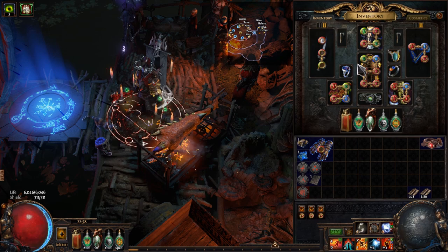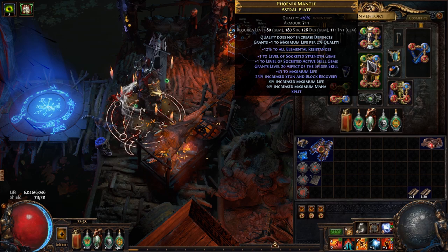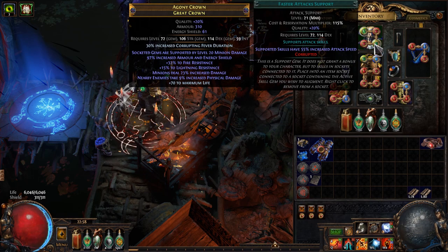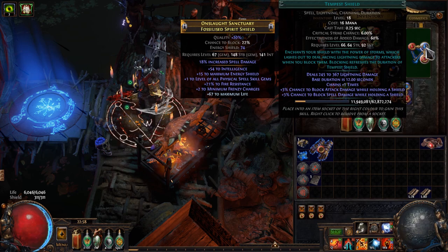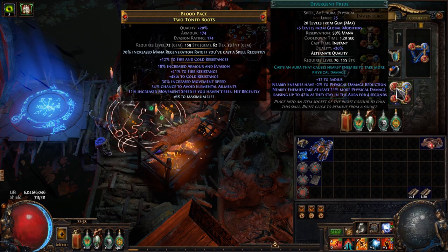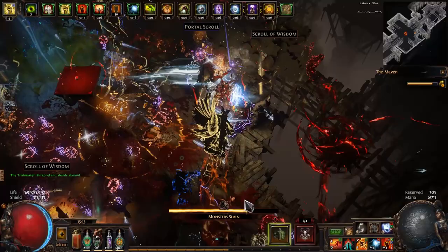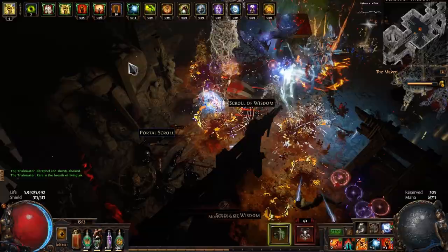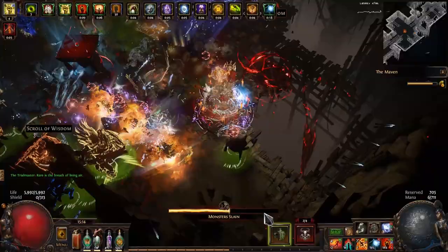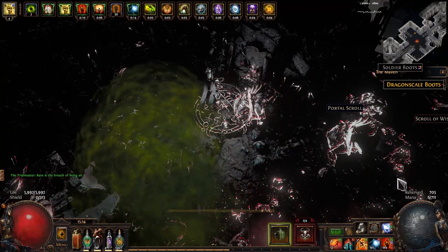In the body armor: Corrupting Fever linked to Empower, Lifetap, Brutality, Anomalous Efficacy and Awakened Swift Affliction. In the gloves: Enduring Cry and Flame Dash, both linked to Second Wind and Anomalous Lifetap. In the helmet: Divergent Spectral Shield Throw linked to Anomalous Lifetap, Faster Attacks and Anomalous Maim. In the shield: Phantasmal Ancestral Protector and Tempest Shield, both linked to Anomalous Lifetap. In the boots: Divergent Pride, War Banner and Herald of Purity, linked to Enlighten. Do not link Corrupting Fever to Anomalous Lifetap — this variant makes life costs more expensive. Everything else is linked to it to make it easier to maintain Corrupting Fever by continuously spending life. If you link Corrupting Fever to it, you'll make this skill cost even more life to the point where you won't have enough health points to cast it again, so be careful.